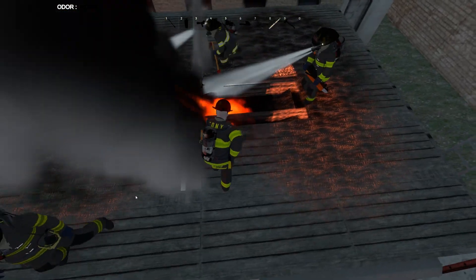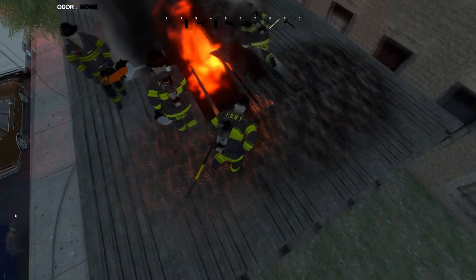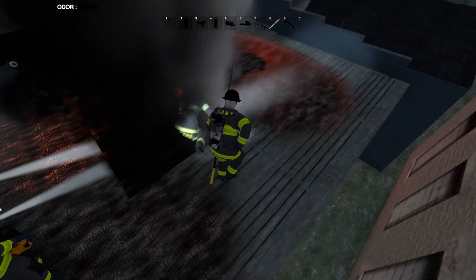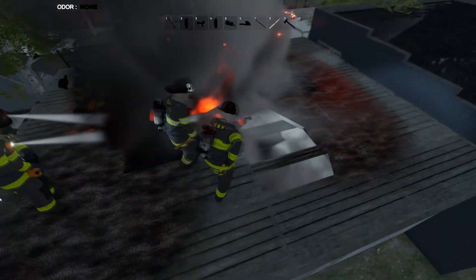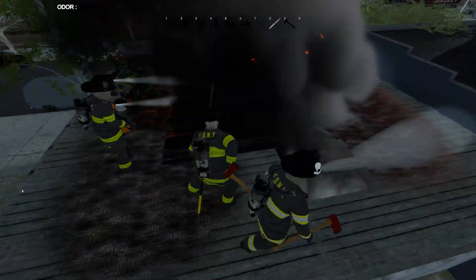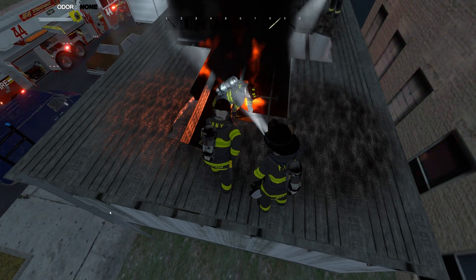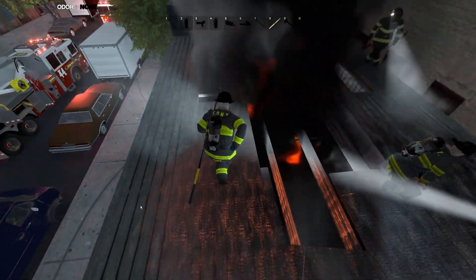Introducing a new, realistic, physics-based fire simulation system powered by AI. This system allows for an ultra-realistic fire and smoke simulation within Emerge NYC. It is set up on all car fires, manhole fires, all new non-structural fires, and a handful of building fires.